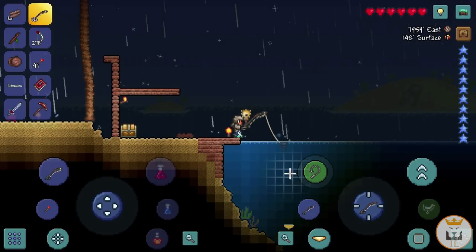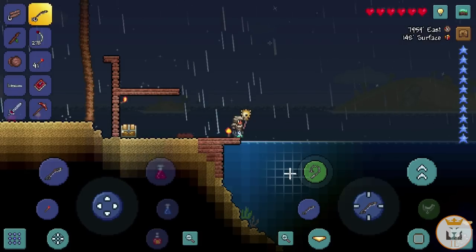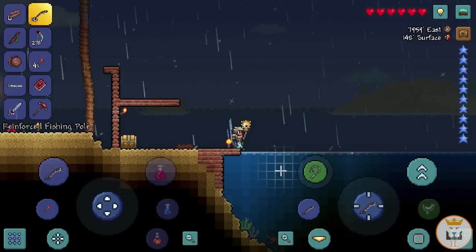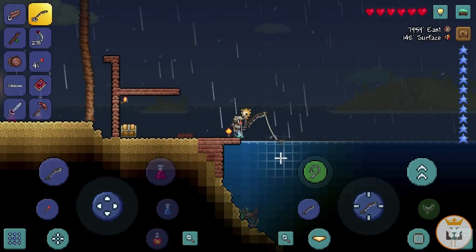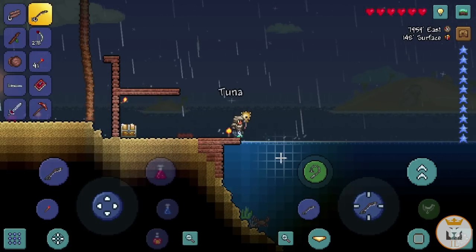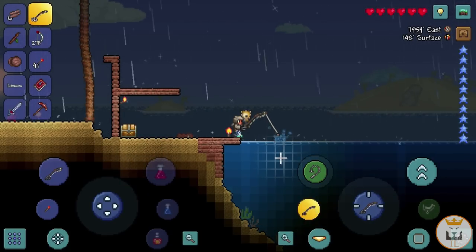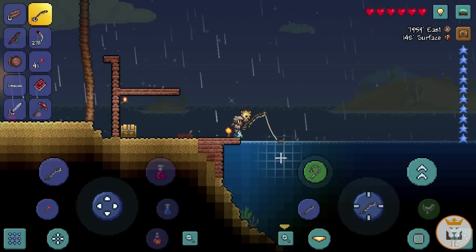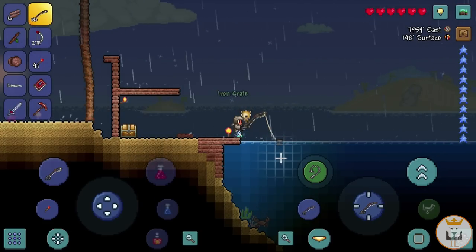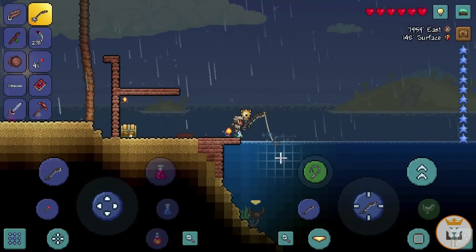Awesome — now that it's raining we should have more chance of getting something good. I just checked and rain gives you 20% extra fishing power, which is really cool. Hopefully it's enough to get us a Reaver Shark. With rain our fishing rod gives 35 total fishing power. Iron crate — not bad! But man, these worms are being used up so much faster than the other bait.